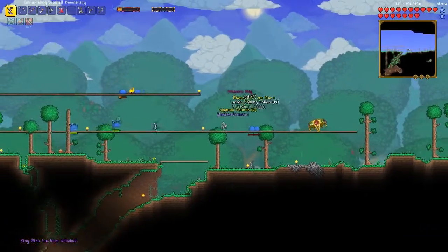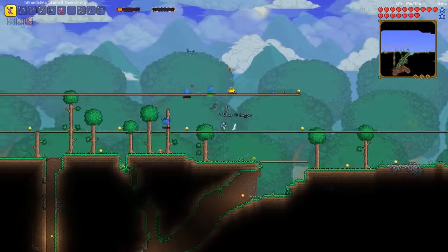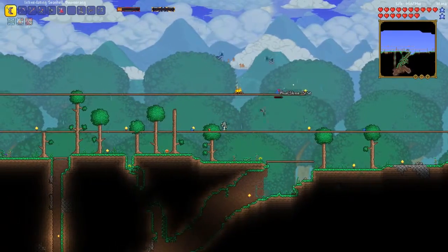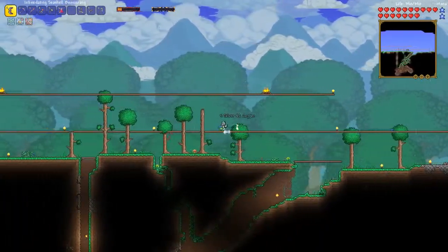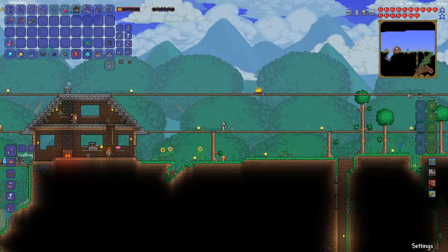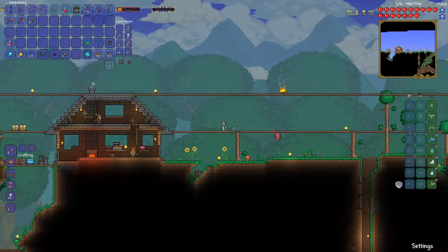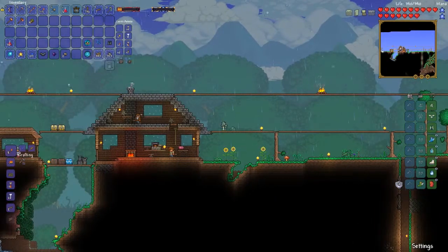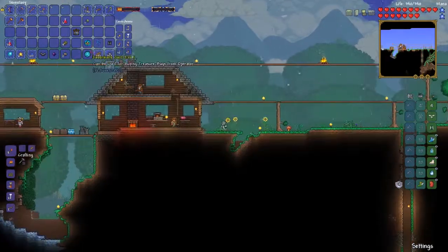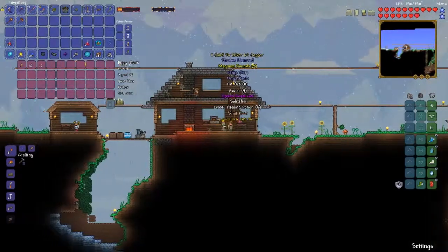Well, that was pretty good. That was actually pretty easy. That wasn't a hard fight. It was the first boss battle, so I wouldn't expect it to be that hard. I didn't have to use any potions, which is a good thing because I don't have the Alchemist NPC yet. I don't know the requirements for the Alchemist NPC — I'll probably look that up. We're going to right-click this bag. The Slime Jewel, Slime Hook. I'm not sure if the Slime Hook's any good. We got Ninja Gear. We got the Crown Jewel, which is a good thing. I'm actually going to put that on instead of the Hermes Boots.